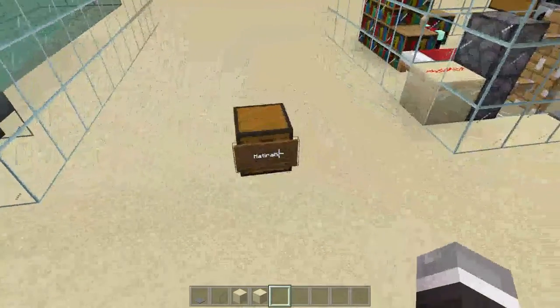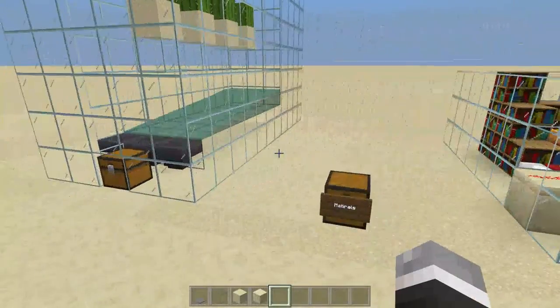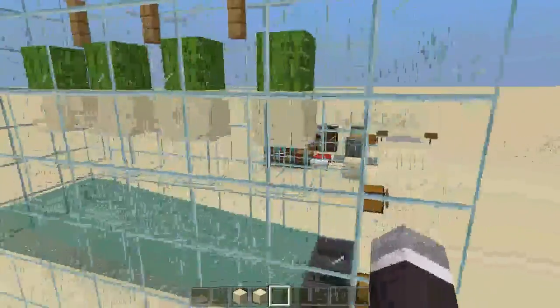Speaking about materials, what you'll need for this build are one chest, three hoppers, three water buckets, four cacti, four sand, and three fence. You can use whatever variation of fence you like, and like I said with the past one, glass blocks are blocks of choice — you can place them with whatever you really want.